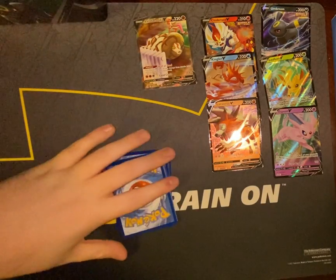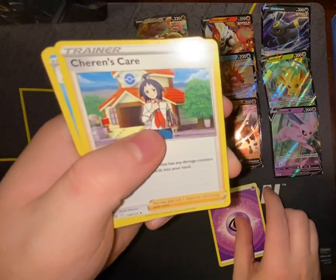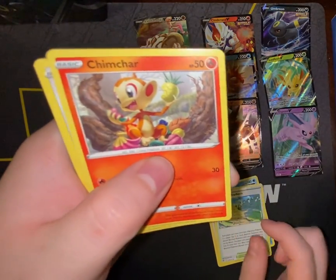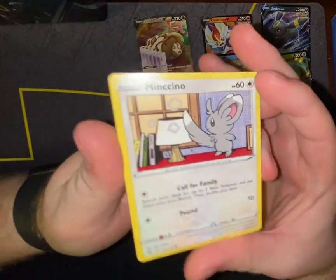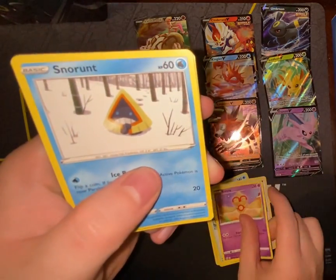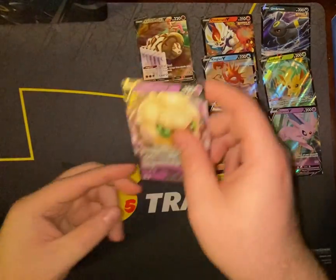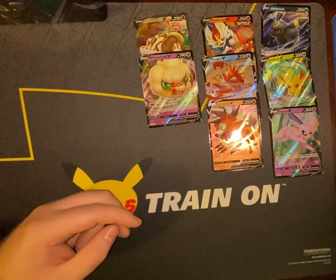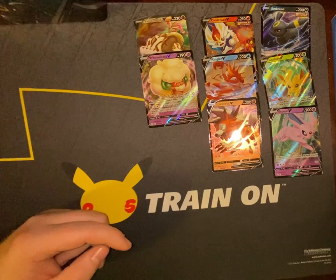And the final pack of tin number two — the Espeon tin. Psychic Energy, Charon's Care, Beartic, Collapsed Stadium, Chimchar, Minccino — I just really never looked at it; I think he's dusting with his tail. Ball Guy, Snow Rent, Nosepass, Mothim, and Whimsicott V. We continue to be fairly successful — reasonably successful.